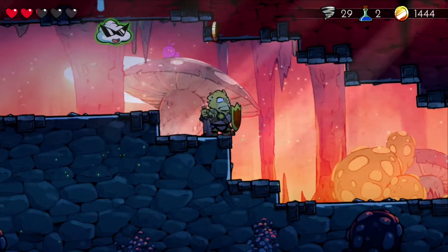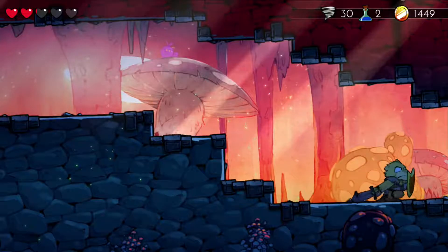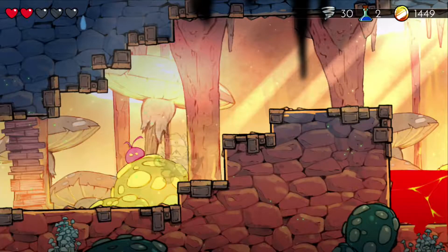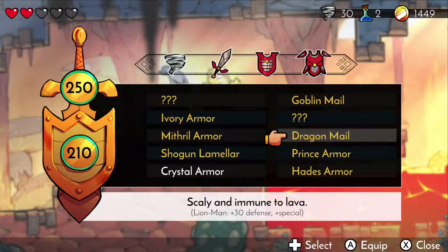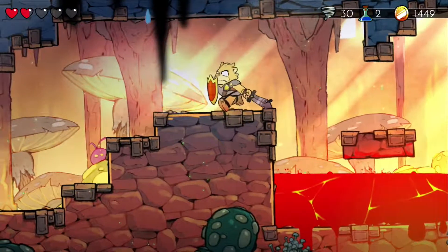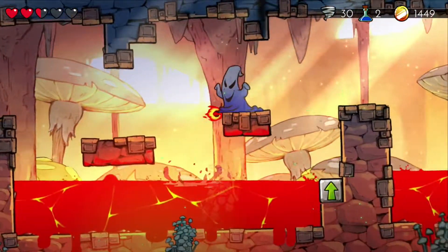So now we can fly and transform between every animal. We're super OP as long as we're lion. Let's put on the lava mail. Apparently I'm immune to lava, but not to fire — I don't make the rules.